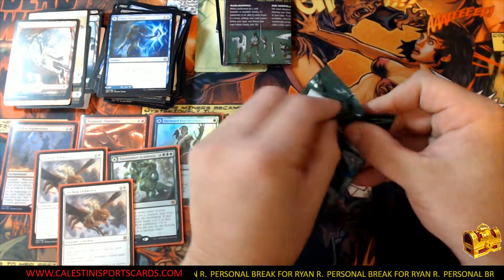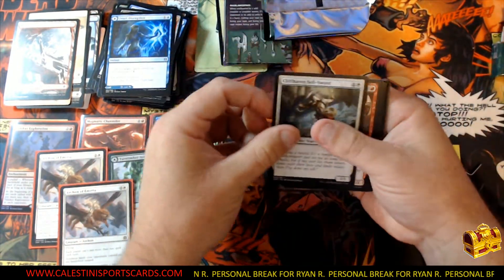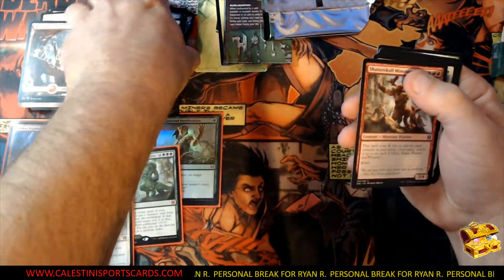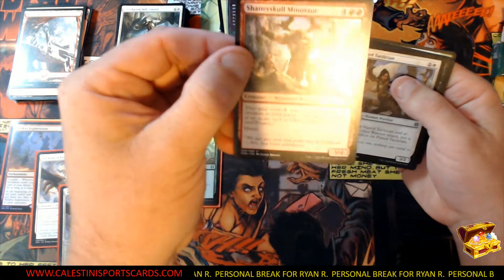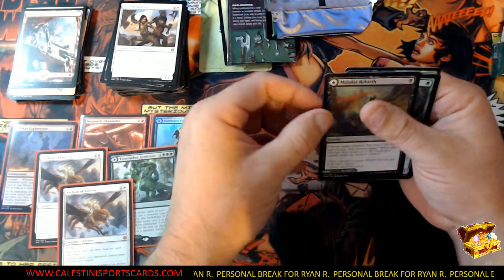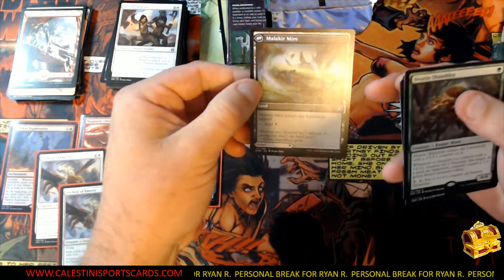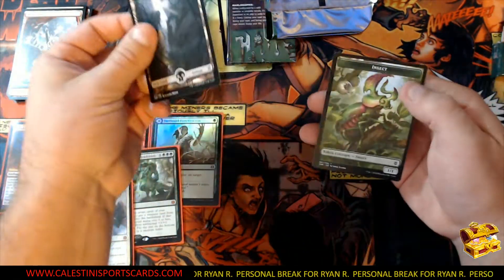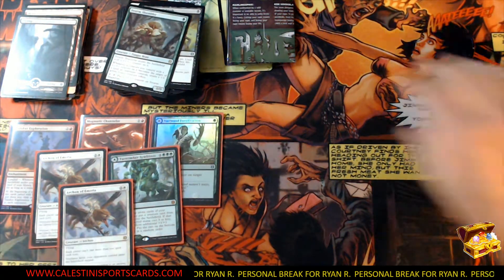Last pack of the Zendikar Rising, my friend. Here are your uncommons, Mr. Ryan R — you did pretty good today, plus your arena code. Shatters Skull Minotaur, Pair Tactician, Malachar Rebirth — that is a nice card. I think I missed one of the other double flips back there, I do apologize. Swarm Shambler, swamp, and an insect card — another cool full art card. That concludes the Zendikar Rising packs!